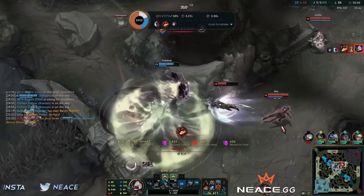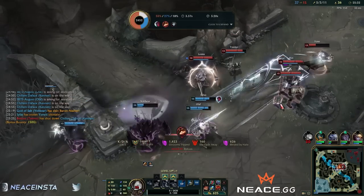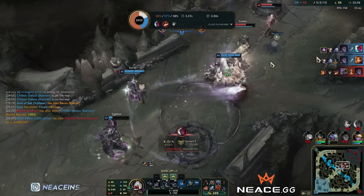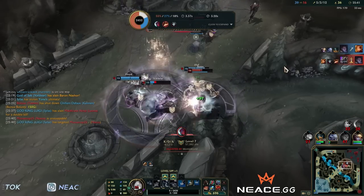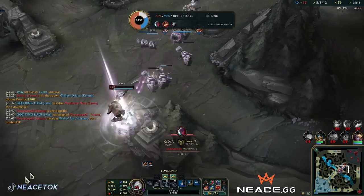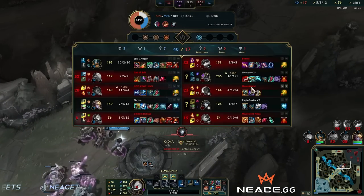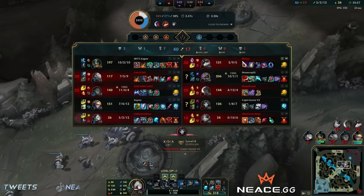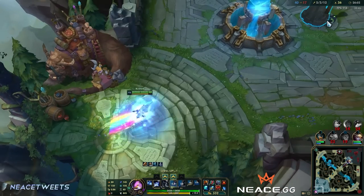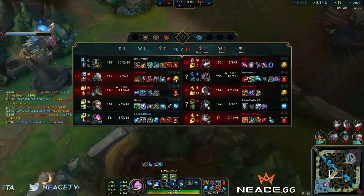That guy's on mega tilt — solo ulting a Kennen. I'll never win the team fight without a bigger ult. Very good spellwatch by Silas. This is so funny. Does my team end? Probably not versus enemy team. I should have ulted as soon as Yone ulted — it would have went better, and I would have died.